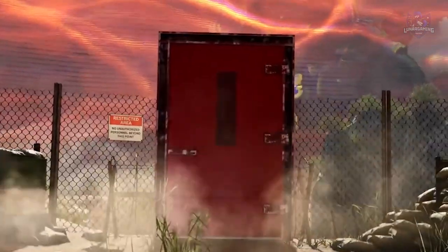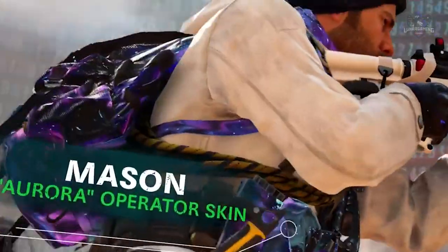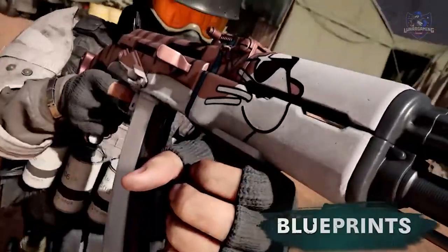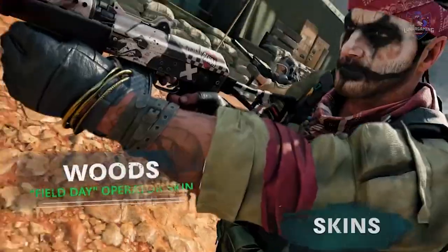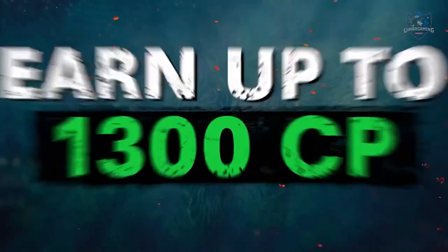We also have the Halloween event coming on October 19th with info on the event arriving on October 18th, so check that out when it happens. New weapons include the .410 Ironhide shotgun, the Grav assault rifle, and the Battleaxe melee weapon, all available now in game.